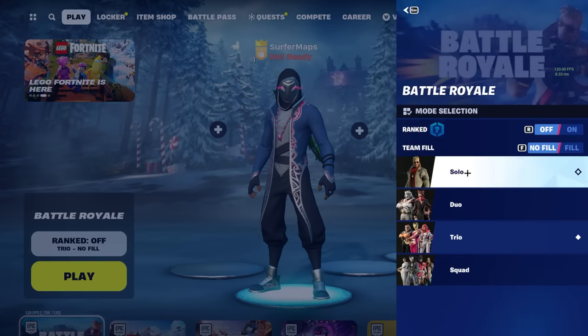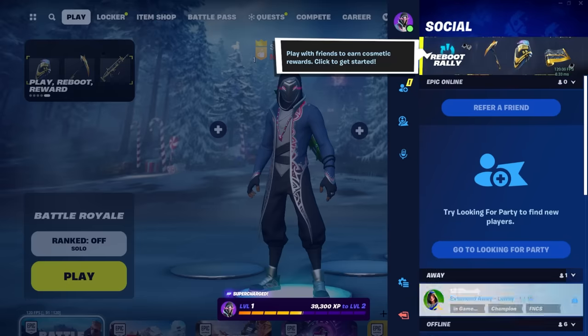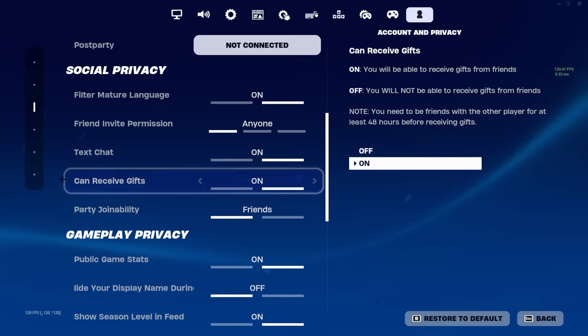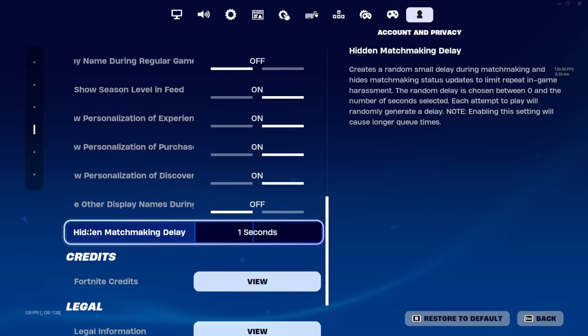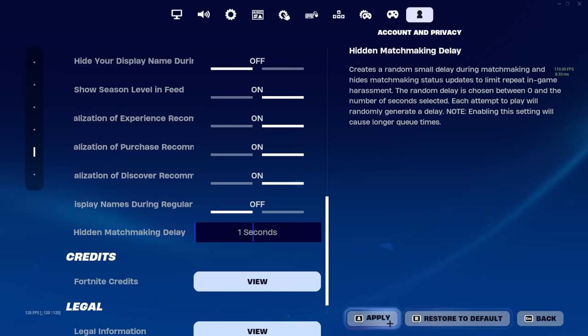To do the glitch, go to solos mode. Next, go to your settings and go to the final setting with the person icon. You're going to want to turn on 'can receive gifts' — make sure you have that setting turned on. Then go down a little bit more to hidden matchmaking delay and make sure your hidden matchmaking delay is at least on one second.